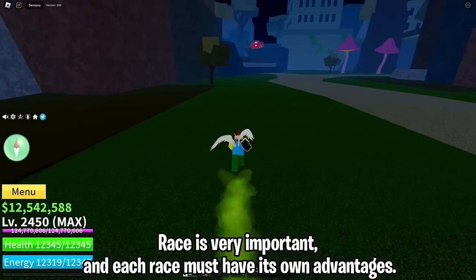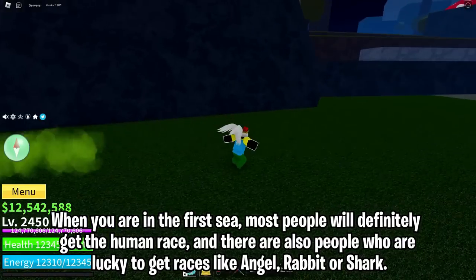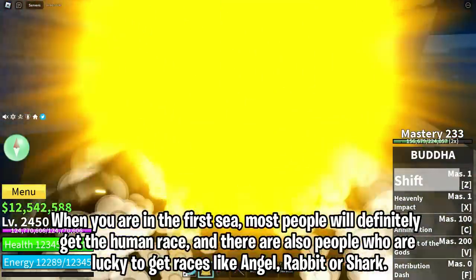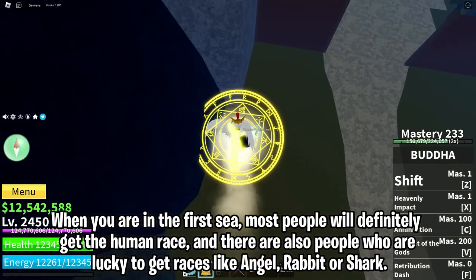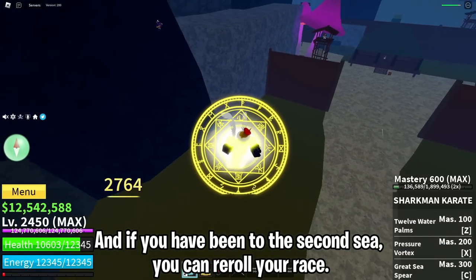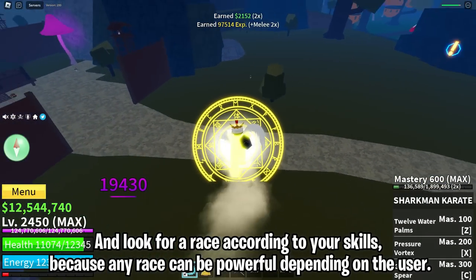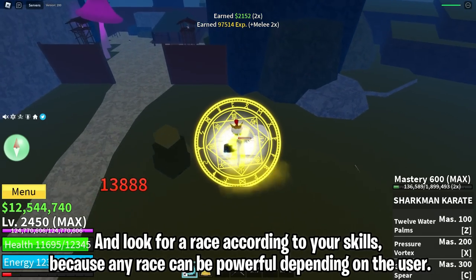Race is very important and each race has its own advantages. In the first sea, most people will get the human race, while some are lucky enough to get angel, rabbit, or shark. Once you reach the second sea, you can reroll your race and look for one that suits your playstyle, because any race can be powerful depending on the user.